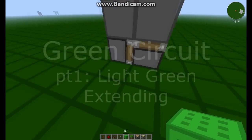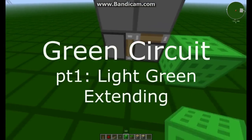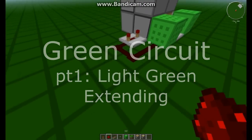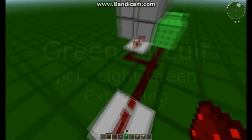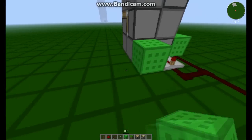Okay, green circuit going up. As you can see, I've already built the frame. Green circuit: two blocks like this, repeater, repeater, redstone this, redstone this, repeater, like this. And then you just do this for every single row.